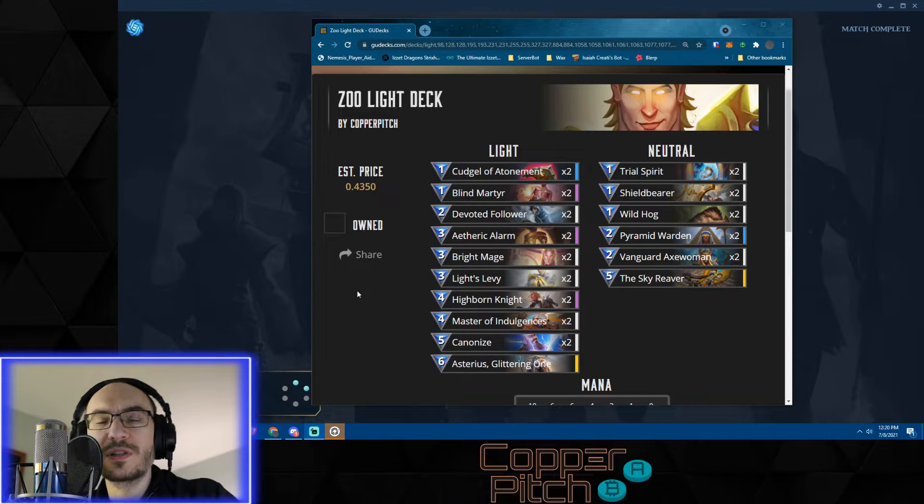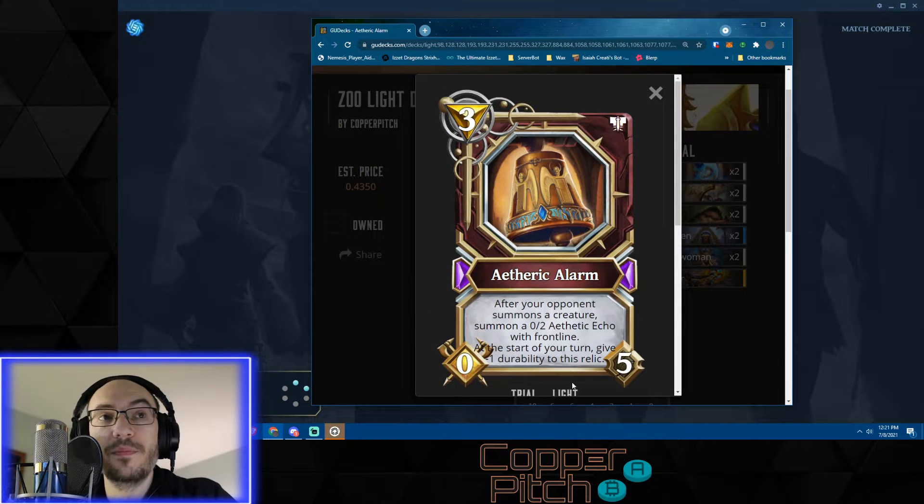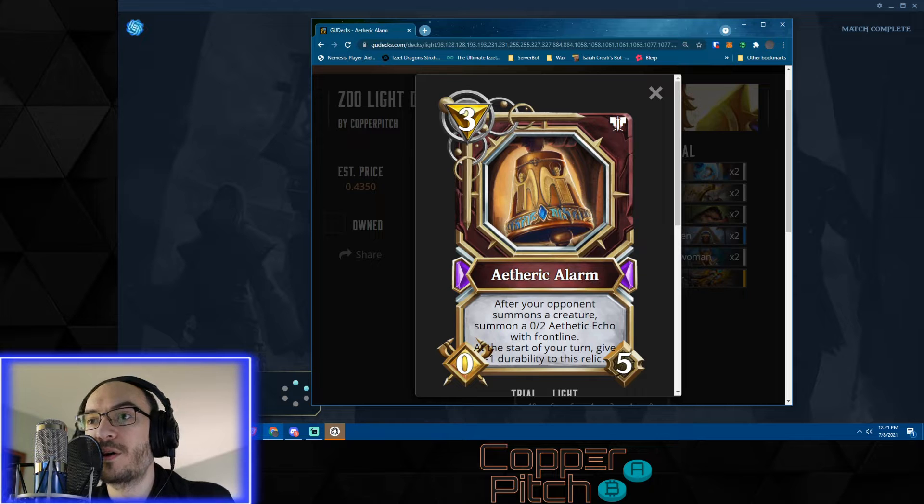So what's the new change? Etheric Alarm has become a lot more powerful now because zero attack creatures can now attack, unless they still say 'cannot attack' - which most of them do. But these Etheric Echoes do not say cannot attack, so these zero-twos can attack. Normally this is not helpful - they don't gain any favor from hitting and they don't do any damage. One problem with Etheric Alarm before was that it would just junk up your board. The way to play against it was to flood your opponent's board with zero-twos they can't kill off, and they're just stuck with a bunch of zero-twos on their side.